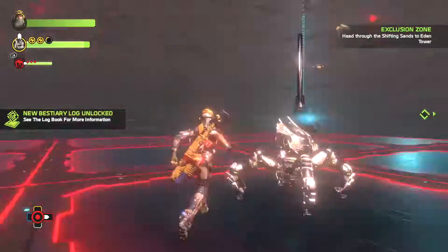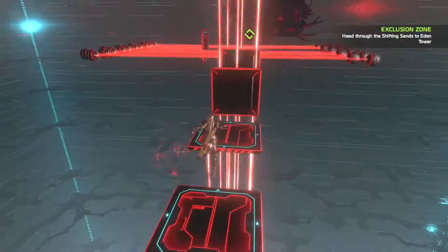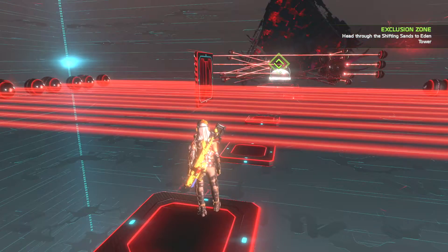I just distracted 100 cores and got an achievement — woohoo, look at that! After you clear that out, you can move on to the next section, which involves this part. You jump on those when they're closing, or right when they're closing and opening again.